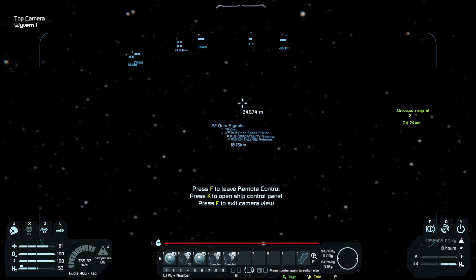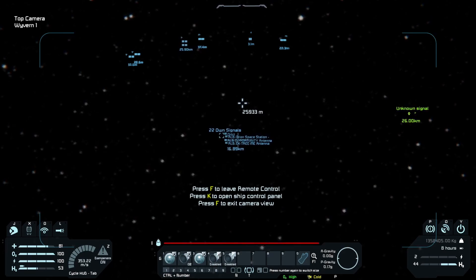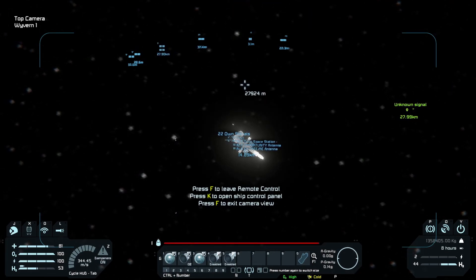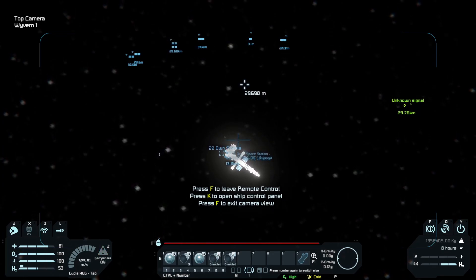One interesting mod I've seen on the workshop is the rust mod, which allows stuff to decay — I found that very interesting. Oh, we are coming in a bit fast — yeah, there's the station. Oh gosh, that's close. Thrusters on, thrusters on — let's kill some speed.